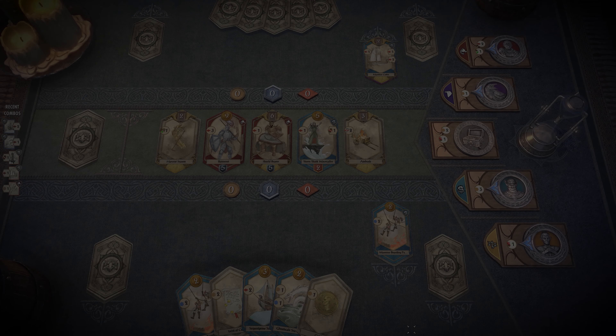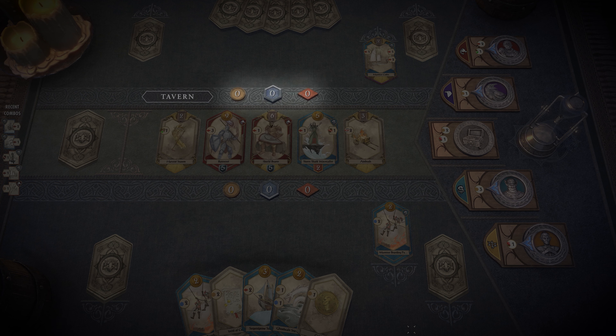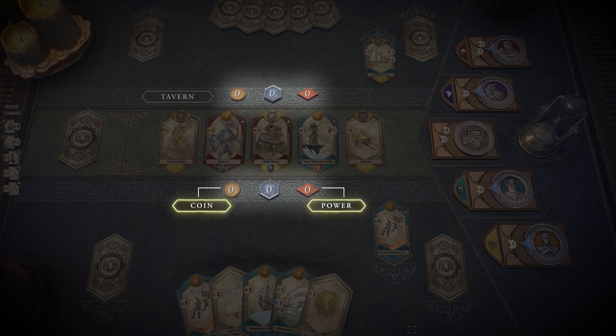In the center of the board is the Tavern, which is a combination of the four patron decks and a neutral deck shuffled together. The Tavern is where both you and your opponent can acquire cards for your deck with coin. Just above and below the Tavern, you can also see totals for coin, power, and prestige for both you and your opponent.